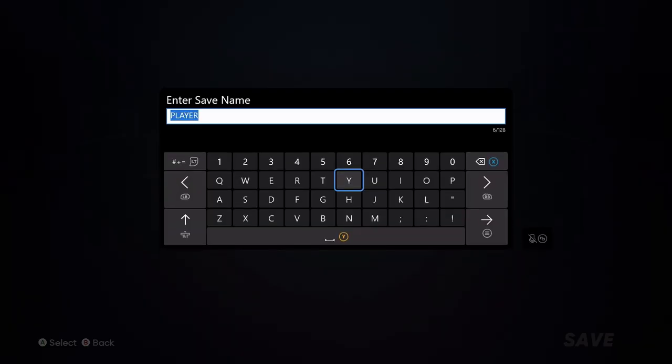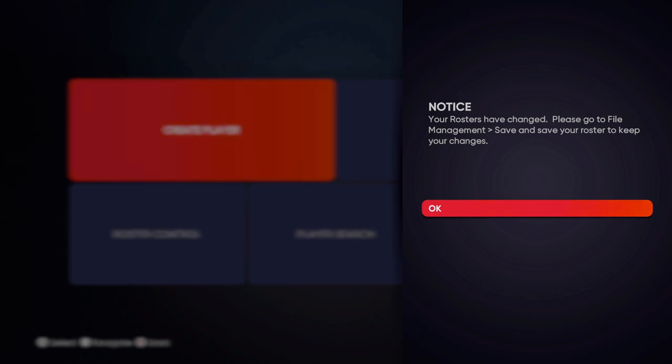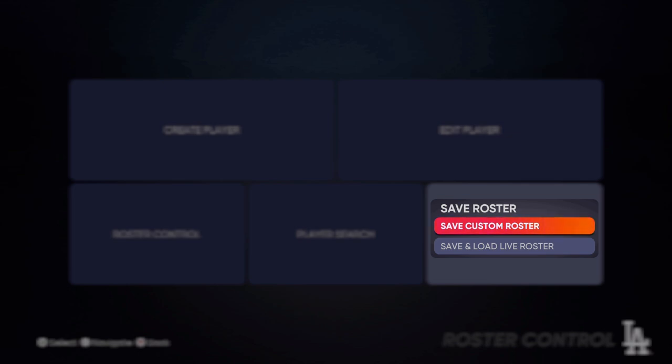Then you can just press Start to select the name for the player — it doesn't matter what you enter in. Press A to save that player. There's a note just after this about the roster being changed, so I pressed A and then went ahead and saved my roster at the lower right, clicking A on Save Custom Roster.